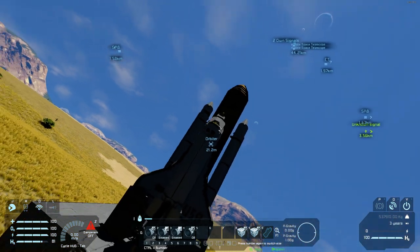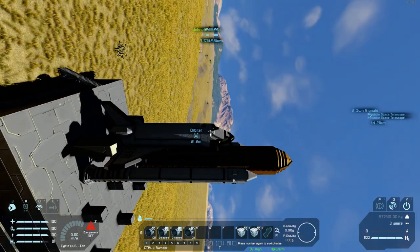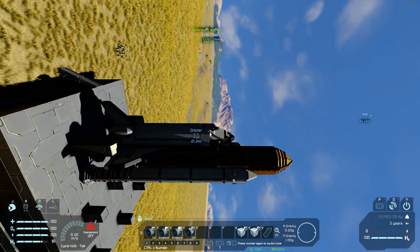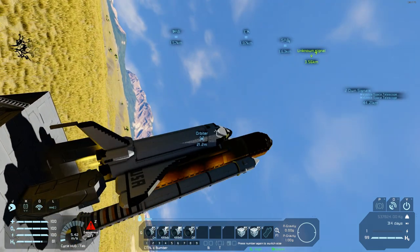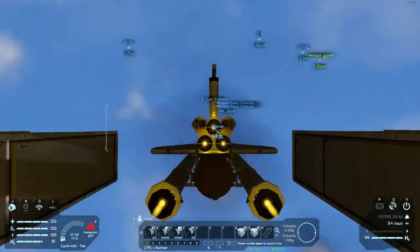With the bay door closed, we don't need this tab anymore, so we'll switch to number one. Turn off the dampener so we don't burn on the platform. Turn on the main engines and start increasing our thrust until we have liftoff. Here we go — liftoff!